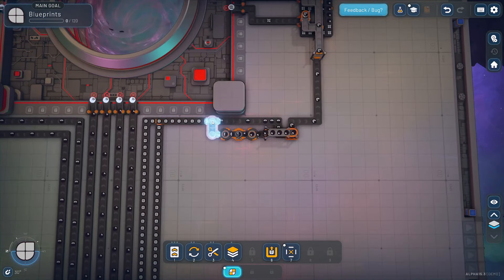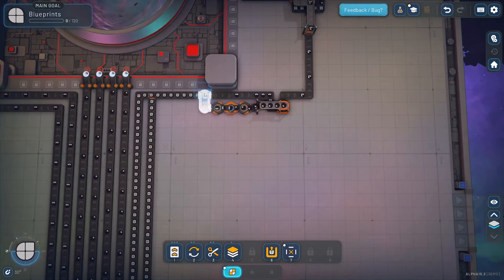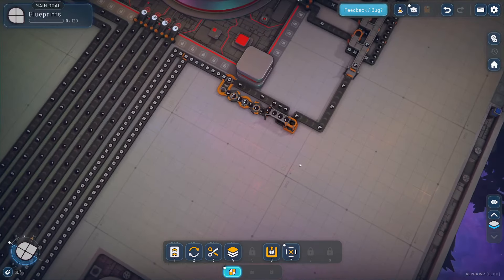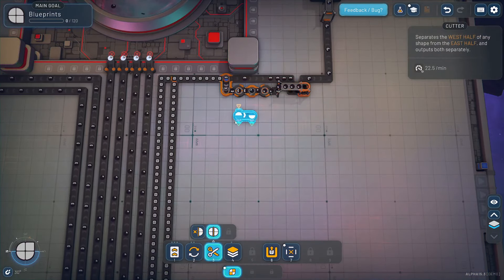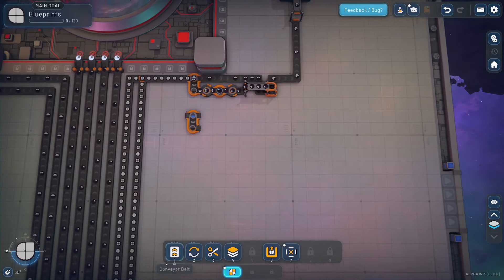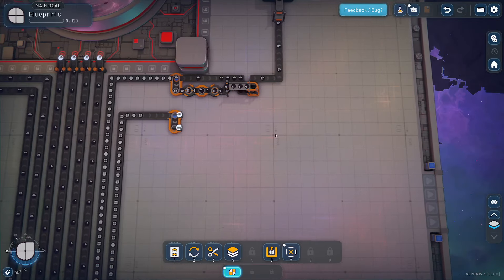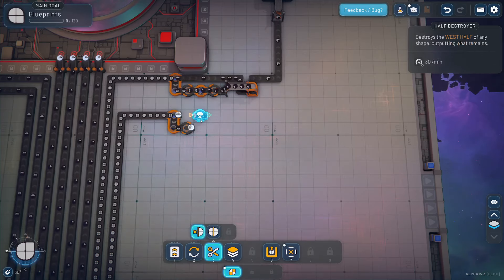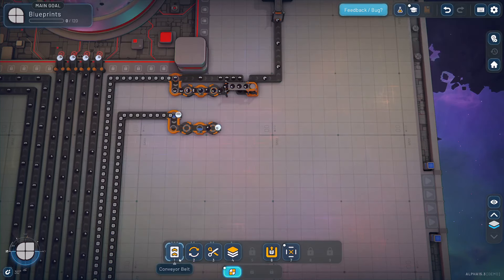We haven't unlocked blueprints yet. Later, what's really nice is once you've unlocked blueprints, you can highlight a section by shift left-clicking, hit Control-C, and then just copy-paste a machine essentially that you've already built. In order for us to do that, we'll have to do this the old-fashioned way, which is rebuild it ourselves. So we'll just have one line building things, and set it up ourselves — you just build it again, which is not such a big deal.